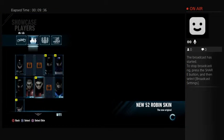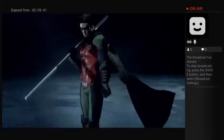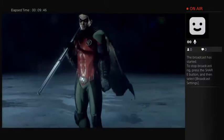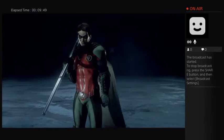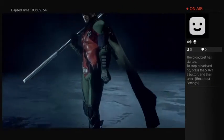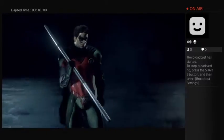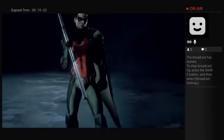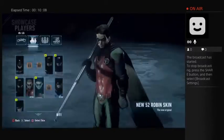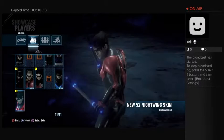New 52 Robin. Probably out of all the New 52 stuff, I would have to say I do like this one. He's a little bit skinnier, doesn't look as bulky, a little darker. Kind of reminds me of Robin from the Teen Titans series that came on Cartoon Network — not to be confused with Teen Titans Go. I do like this design right here. I'll go ahead and go through this one real quick.